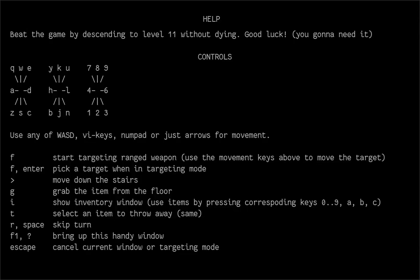Hello and welcome to this let's play of my game called Lispy Rogue, which was made for Lisp Game Jam of Autumn 2024. This game is in the genre of roguelike — you play as a rogue character delving into a mysterious dungeon to reach level 11. To beat the game you have to descend to level 11 without dying.